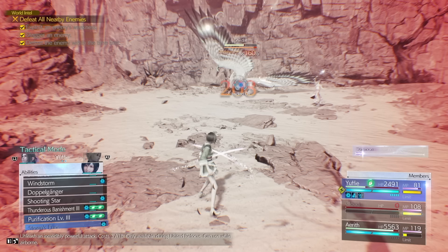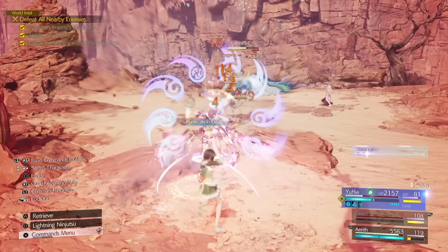Similarly, there is Yuffie, whose Purification ability restores MP as well as HP, which can be very useful in a clutch battle.